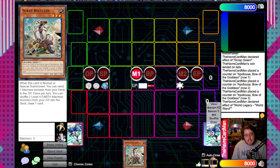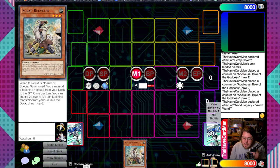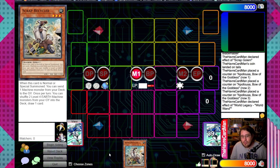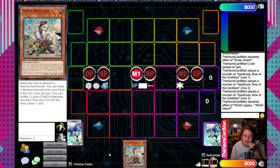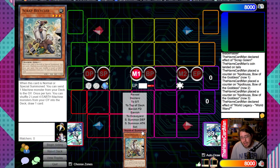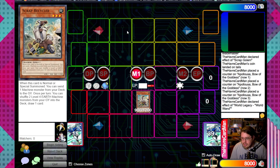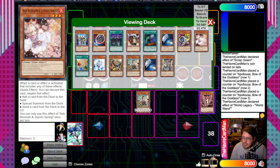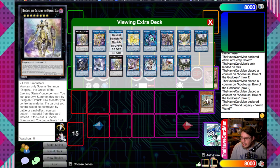Going second with only one starter - most are normal summons - you're looking to break a board so things will look different by the end. If you're using Dark Ruler you won't end the game that turn but you can establish stuff that's hard to deal with. Normal summon Scrap Recycler, use its effect - the catch-all send is Rosenyx because you don't need anything in hand for it to go off. Banish Rosenyx, get the token, and immediately link it off.